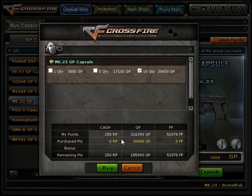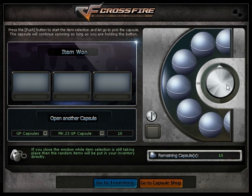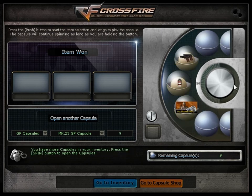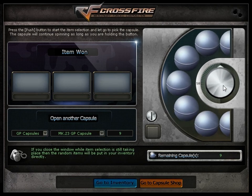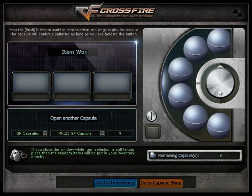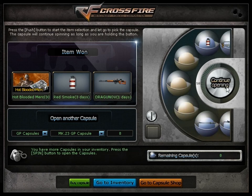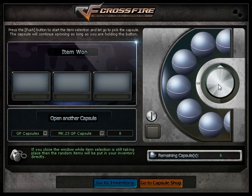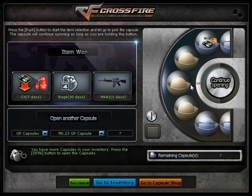Let's buy another 10 since we didn't win it already. I'm gonna open 30 capsules in this episode. Maybe with a little bit of luck we can finally get it. I don't know for how long I've been spinning on GP stuff — I haven't won anything literally. My clan leader recently won FRF2. He's been trying to get it for a really, really long time. Oh, bag four again — really good.